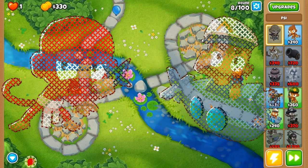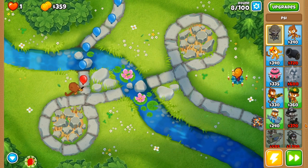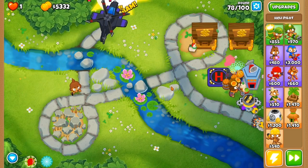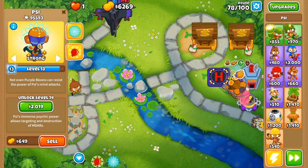Once you get Sai down, set them to strong and forget about him for a while. Ideally, we want to pair Sai with a tower that shreds hordes of balloons and a BAD, but isn't the best against DDTs. The Apache Prime fits this mold perfectly, so after placing 2 banana banks, I like to get a 5-0-2 heli pilot that is buffed by a 2-3-0 village.